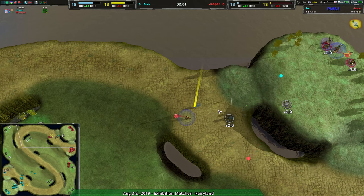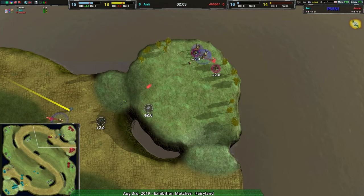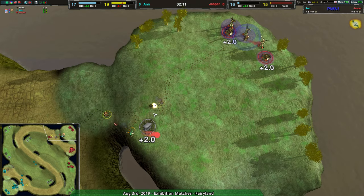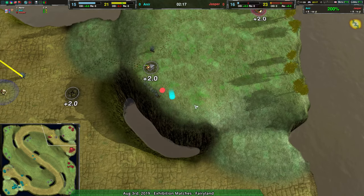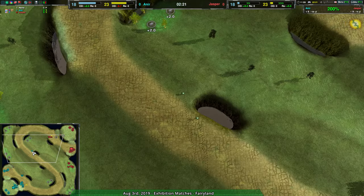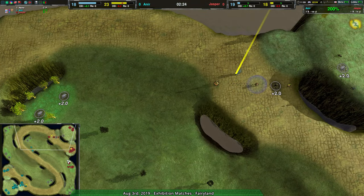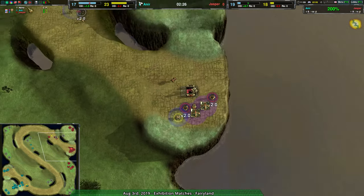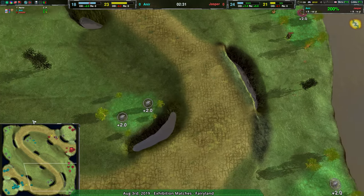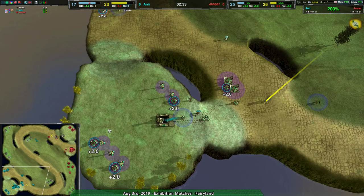Anir is able to harass quite nicely. Jasper should be able to defend, although the bandit from Jasper is not able to stop the second bandit coming in. Anir, on point with that micro, does lose the bandit but gets a free kill off of it. Anir continues to come in and harass while Jasper has a good build-up and is in a good position to rebuild, but Jasper may not last to the mid-game the way this is going.